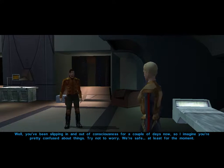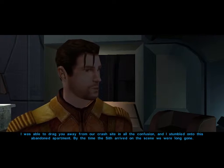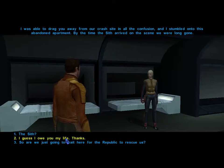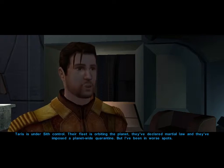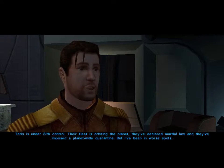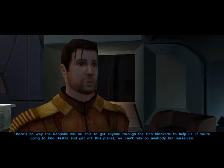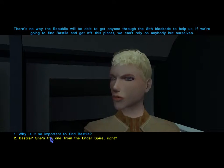Karth explains he's been conscious for a couple of days. We're safe for the moment in an abandoned apartment on the planet Taris. Their escape pod crashed badly, but Karth dragged us away from the crash site before the Sith arrived. He's going to need our help — Taris is under Sith control with martial law and a planet-wide quarantine. I really like this opening.